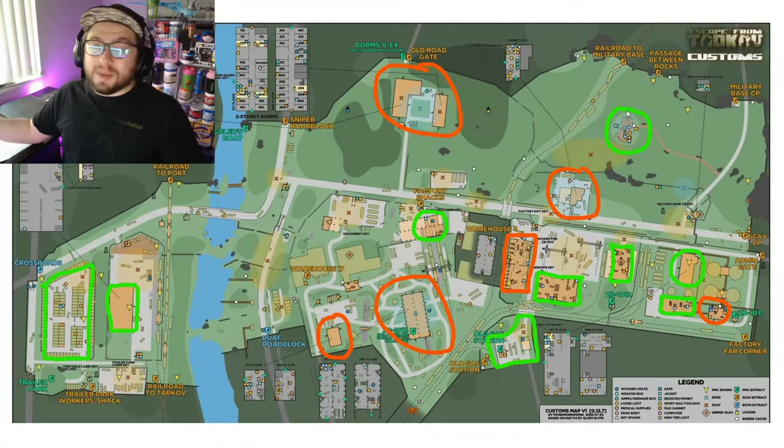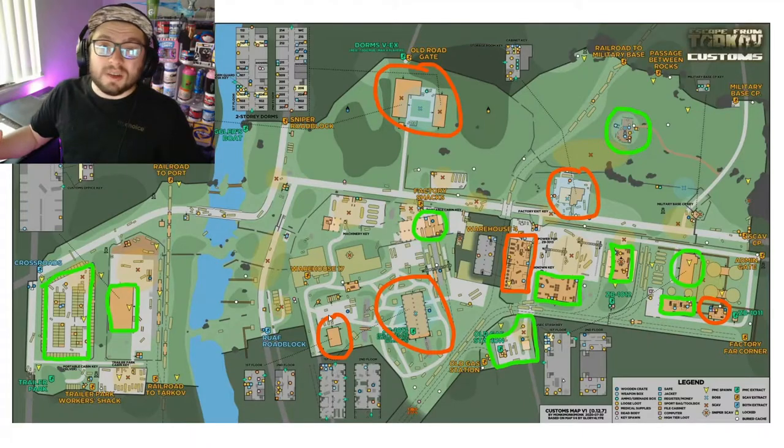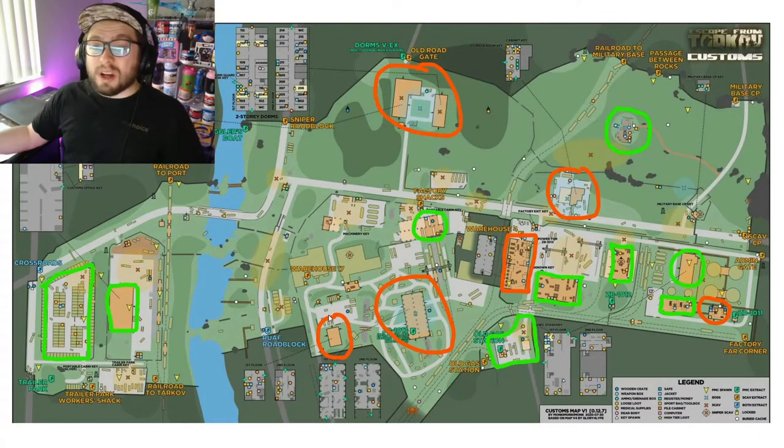Your high-tier loot areas on customs are Dorms, the big construction building or Alamo Fortress, New Customs, Power, New Gas, and the filter building. Intel got nerfed recently so it's not as good as it used to be. Alamo Fortress is probably the highest-tier loot spawn with lots of cases, PVP, and the possibility of boss spawns. Dorms has many locked rooms for good items plus Reshala the boss. New Gas is high tier because Reshala can spawn there, and there's also a safe at the gas station.